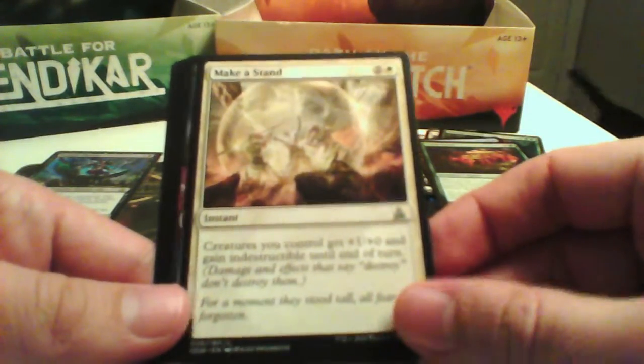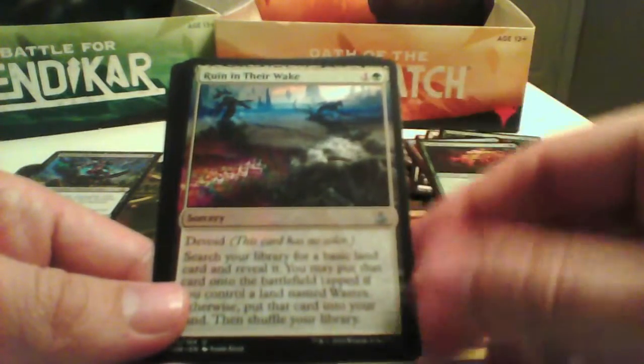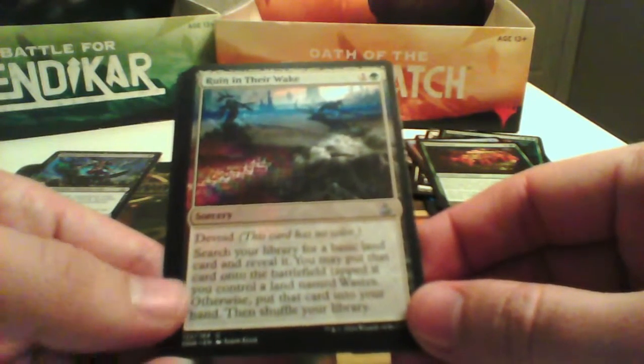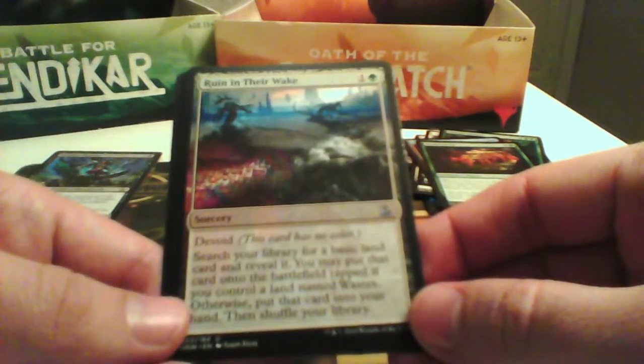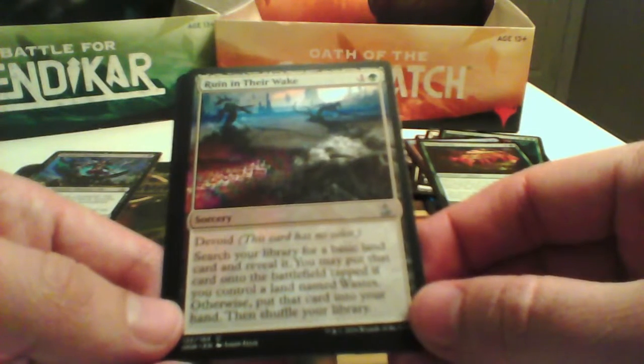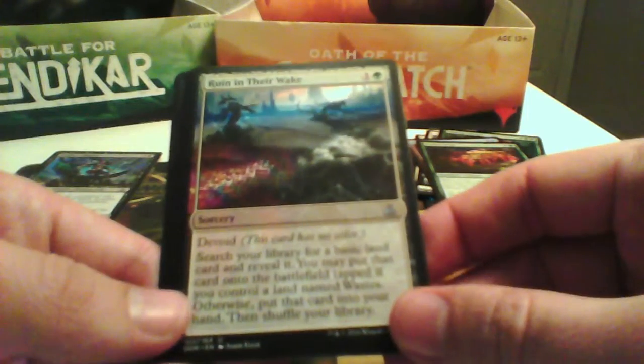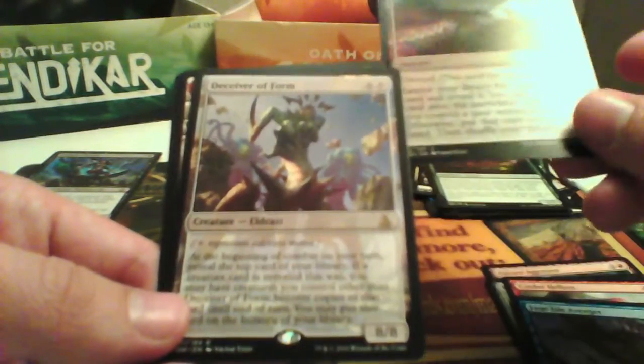Make a Stand — not in our colors. Ruin in Their Wake: search your library for a basic land card and reveal it; you may put that card onto the battlefield tapped. If you control a land named Wastes, otherwise put a card in your hand and shuffle your library. Not in our colors, so no.